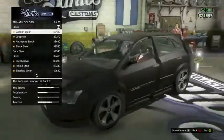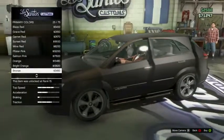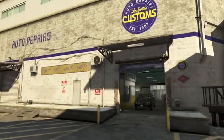Yo, what's going on. I'm Jake and today I've got you another GTA 5 online glitch. This is how to put any pearlescent paint job on a matte colour paint job. Let's get into it.